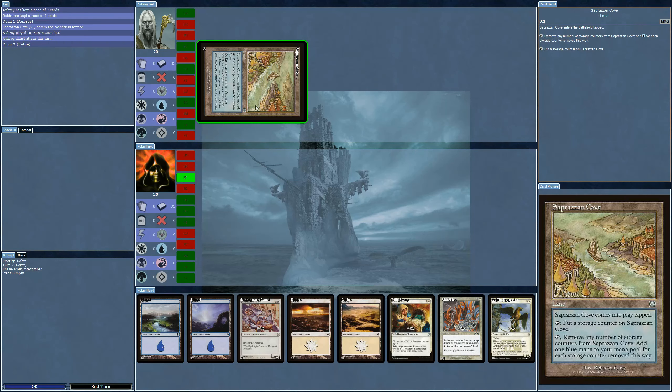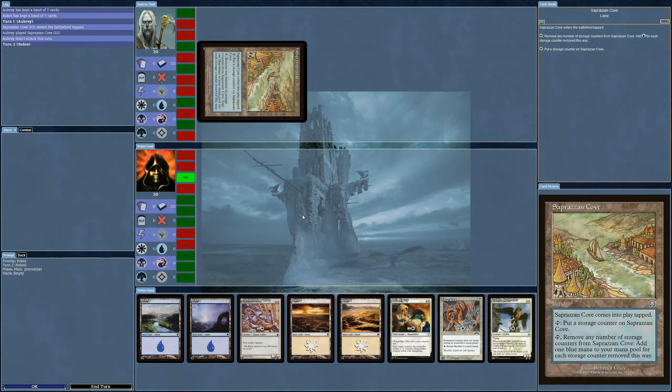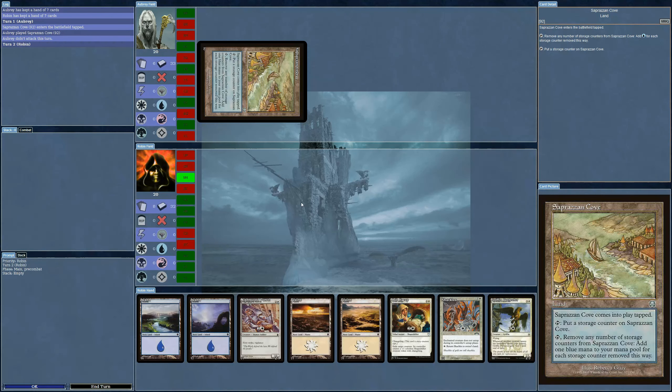The AI starts off with a Saprazan Cove. I'm recording here in 1440p so you will see all the art as clearly as I see it. I tried 1080p but it just doesn't work — too dull. It's going to be a massive file to upload.